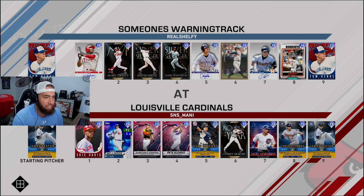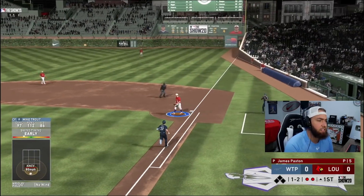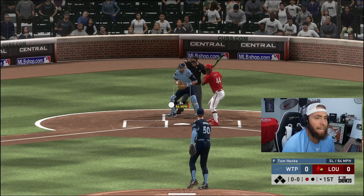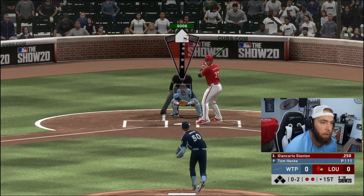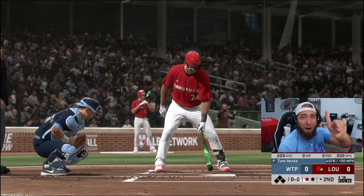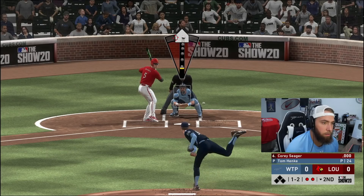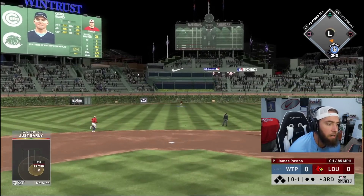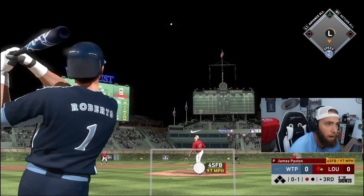We've got James Paxton on the mound in this one. Hard ground ball to third — good curveball down out of the zone. Trout actually recorded an out — good slider, sit down! One down, four strikeouts away. Two down — blow it by him! We blew it by him. One away — good pitch, sit down baby, let's go! Got him! One more for good measure.